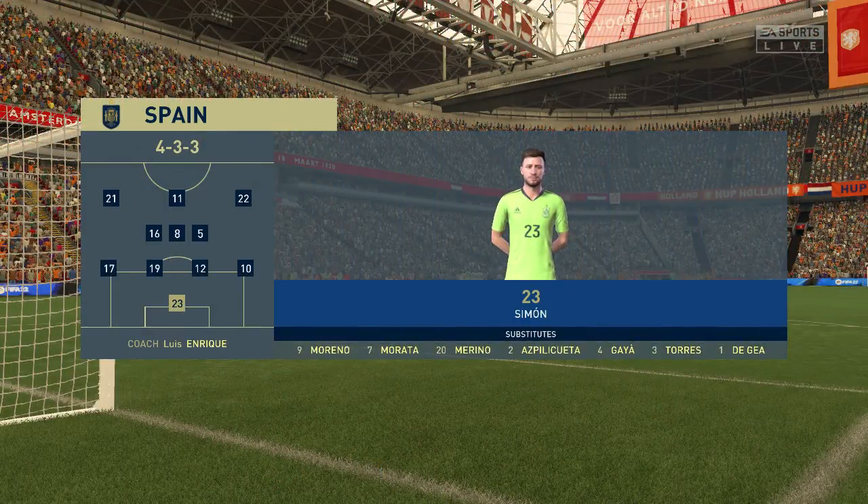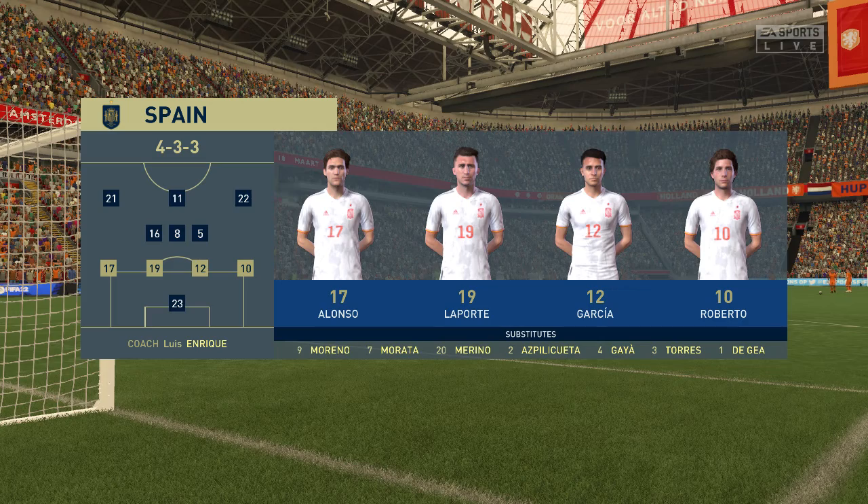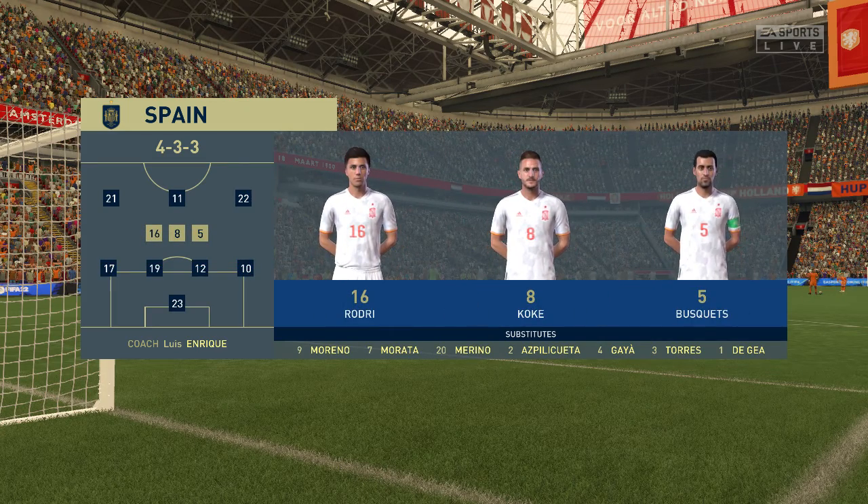Here's the line-up for Spain. Santi Roberto plays with Marcos Alonso in the full-back positions. Koke starts alongside Rodri in the centre of midfield. And rather than use a strike partnership, they've gone with just the one player in attack.